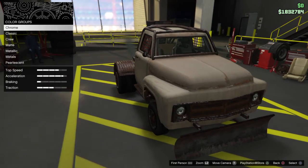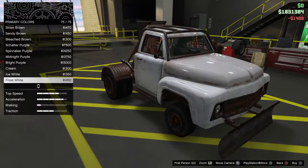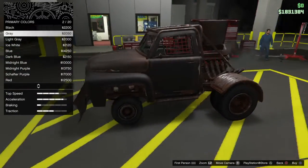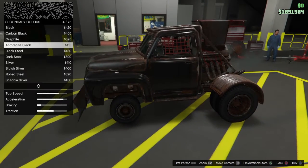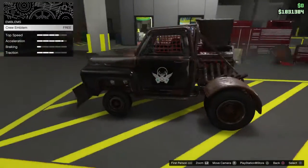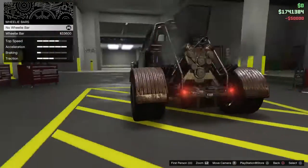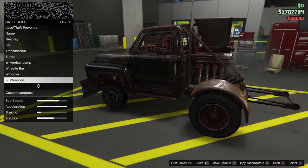I'm not going to name it. Respray — hang on, this is going to look okay. I guess we're going black now. I was going to go for a matte but it's okay, I can still work with it. Let's keep that the way it is. Crew emblem. Transmission. Turbo. Vertical jump — no, it's not a lowrider. Wheelie bar — yeah. Windows — no, I wouldn't want to tint those. Weapons — no.